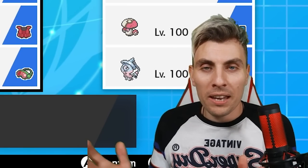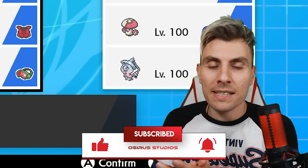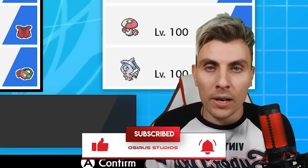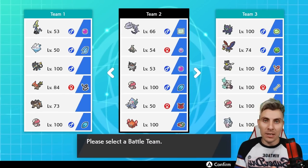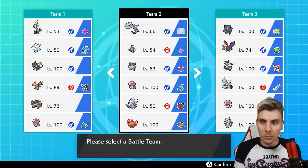Hello friends and welcome back to another VGC 2020 Battle Series episode. My name is Lee, also known as Osiris, and in today's episode we're going to be featuring a team based all around Steelix. I'm very excited about this team, primarily for the Persica — and obviously the Steelix as well.